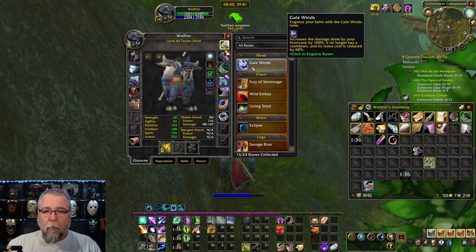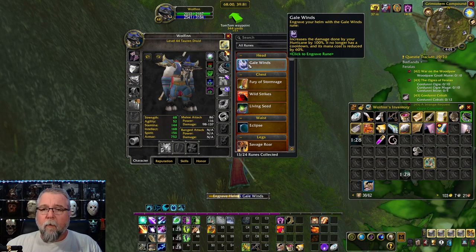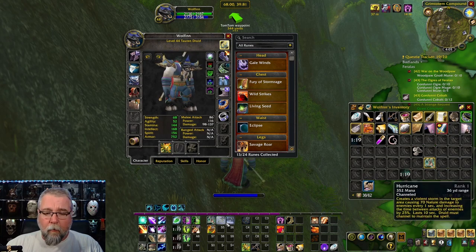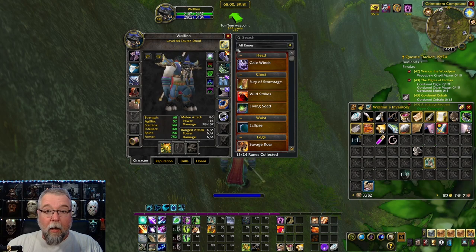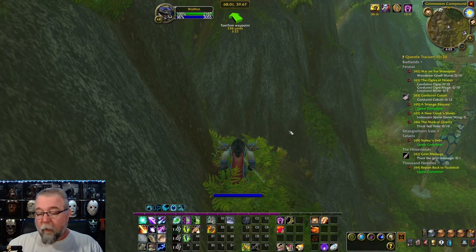Go in and I believe it's the head slot. This is 'Engrave your helm with Galwin's Rune' — increases the damage done by your Hurricane by 100%, no longer has a cooldown, and its mana cost is reduced by 60%. So now your Hurricane is actually a very viable spell — well it's always been viable, but now you can use it a lot more.